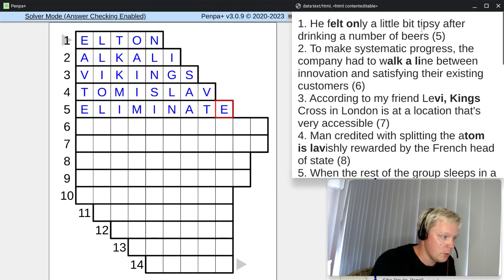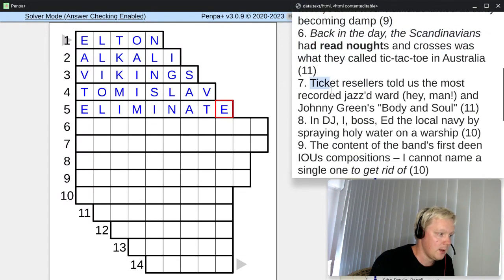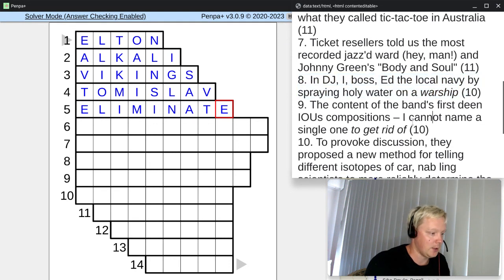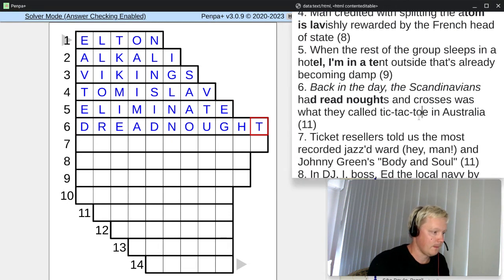We just have to find the definition for DREADNOUGHT — where's the warship one? Not in one, not in two, not in three, no warship in four. Number five we already had. Number six doesn't have warship at the start or end. Here in clue eight we have 'a warship' — just very straightforward, warship. So we found the definition in clue eight. DREADNOUGHT is therefore going to be the answer. These longer answers might be harder to find, but once you find it, it's very unlikely that another word will fit. It should be pretty straightforward once you know what the fixed phrase is.